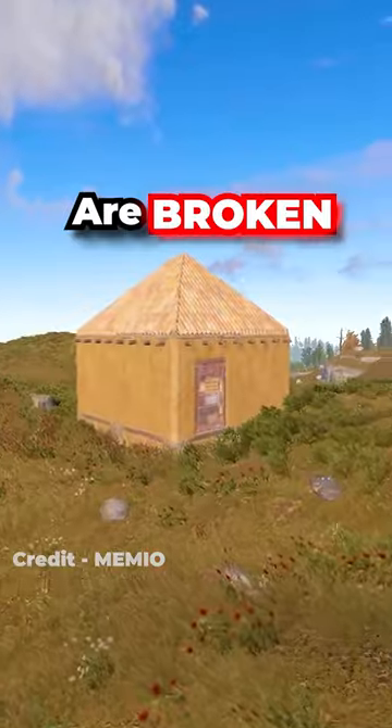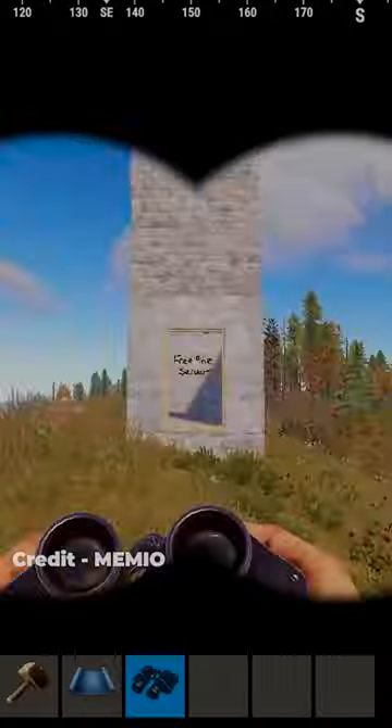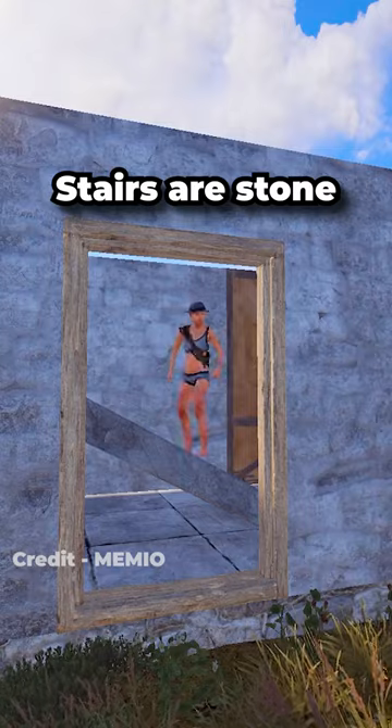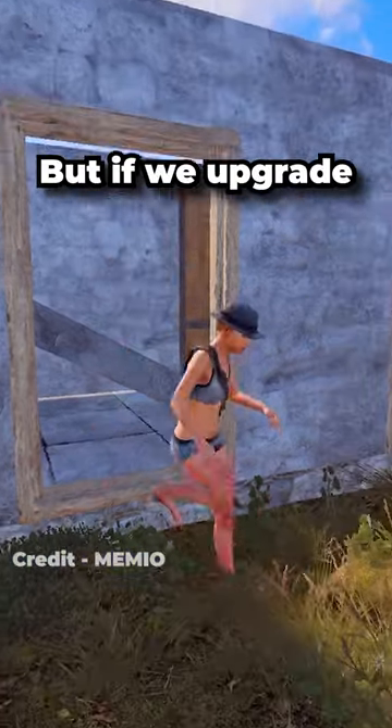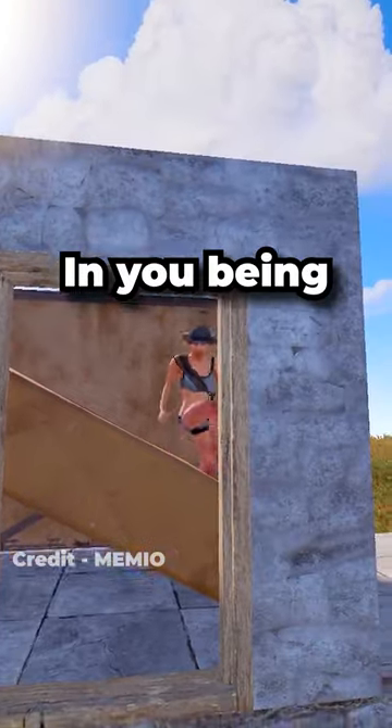The adobe skins in Rust are broken. The adobe stairs are slightly taller than the stone ones, and we can use this to create a sneaky trap base. When the stairs are stone you can fit through them, but if we upgrade to the adobe version we can no longer fit through the door, resulting in you being trapped.